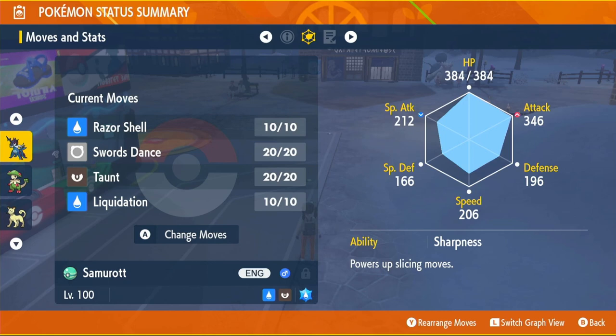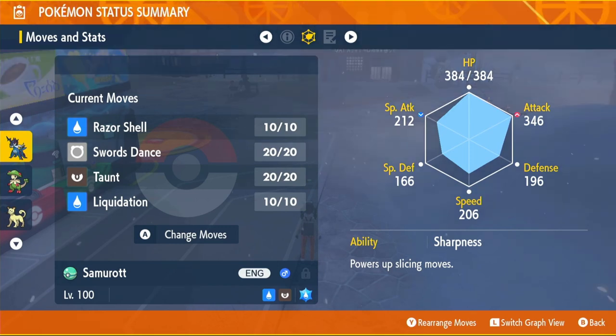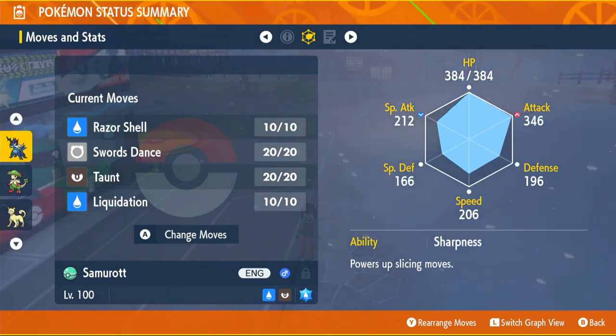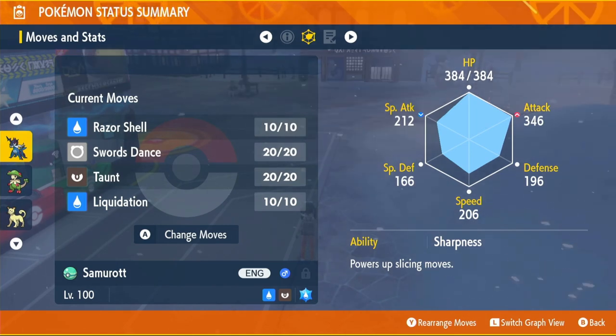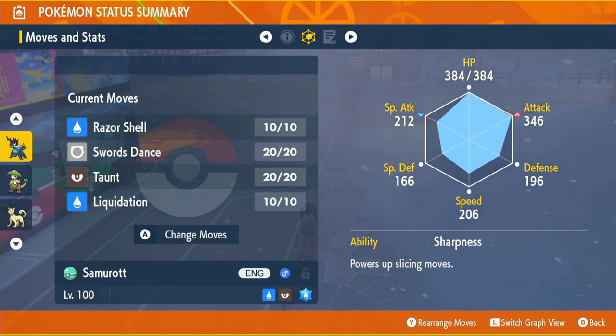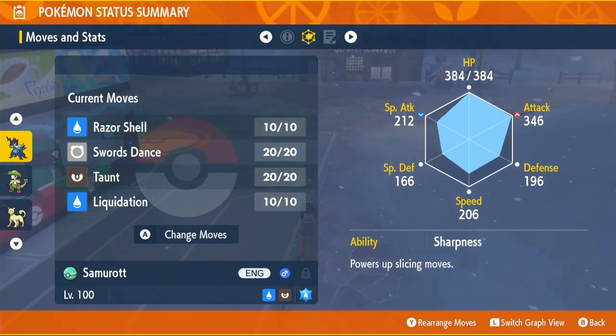Moving on to our ability — the normal ability you get will not be the right one, so you will need to use an Ability Patch. This will change it to Sharpness, which powers up slicing moves by 50%. This is a massive boost because Razor Shell counts as a slicing move. So all of our damage output is basically increased by 50% — instead of that 346 Attack, just treat it as 519 base Attack because of our ability, which is incredible. Personally, I think this is the best starter out of the three in terms of how good they are in raids and the damage output.